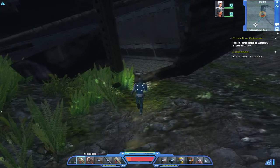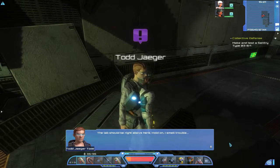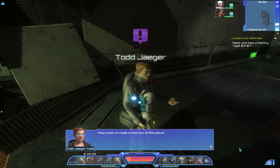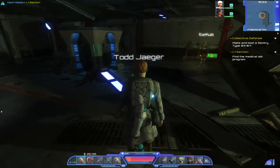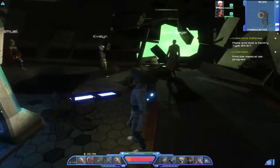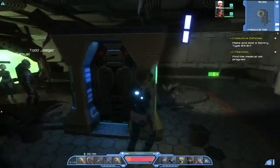Let's go take a look. Oh what's happening? Looks like we're zoning in. The labs should be right above here — I smell trouble. They must have made a nest out of this place. Do I have to talk to someone? Where did Chen go? He disappeared — that's not a good sign.